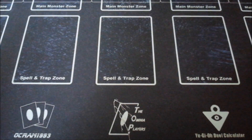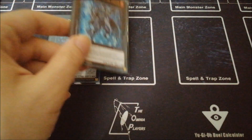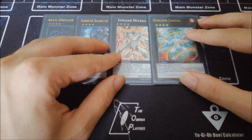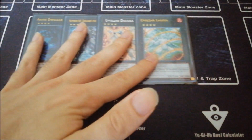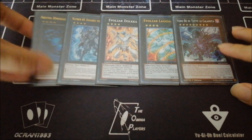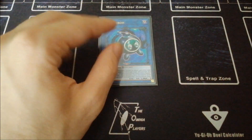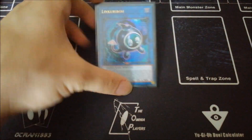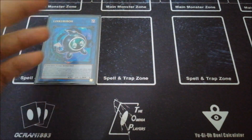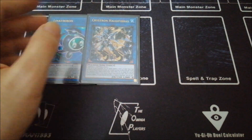For the XYZ monsters, we've got a lot of rank fours: Abyss Dweller, which is one of the strongest, Number 62, one Dolka, and one Laggia — not much to say about these. For the only rank nine, one True King of All Calamities, still one of the best boss monsters in the game from the extra deck. For the link monsters: one Link Ribo, which is pretty cool sometimes — you can turn your Arcosaur into Link Ribo and then link it away into a link two to get fodder to activate your pill.